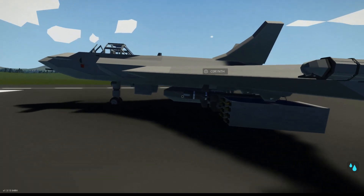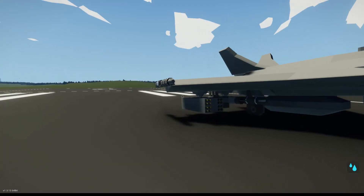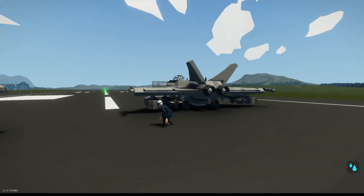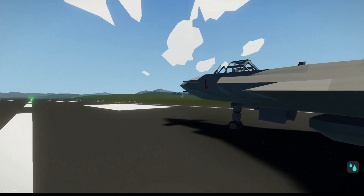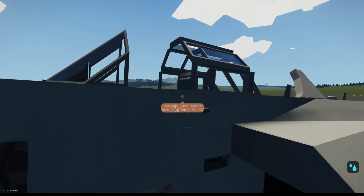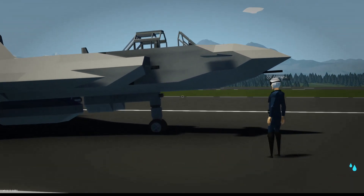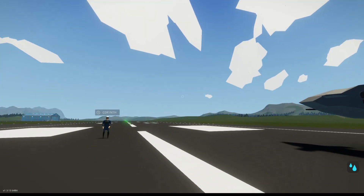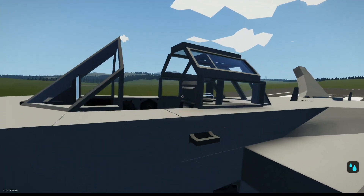We'll test it out and maybe have a little bit of a dogfight — maybe that's not going to happen. It also has a drop tank underneath it. I didn't see that. Is that maybe for fuel? Yeah, it's going to be for the fuel.